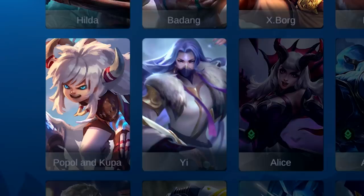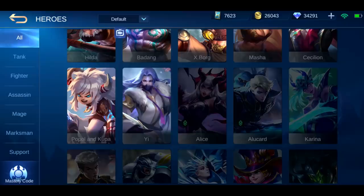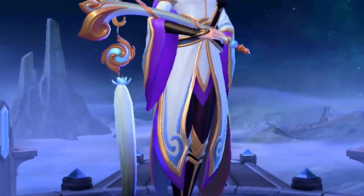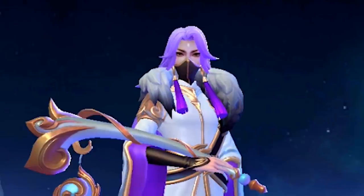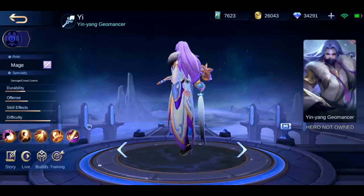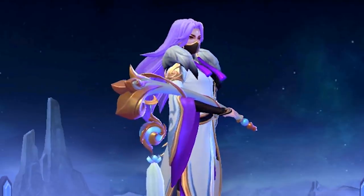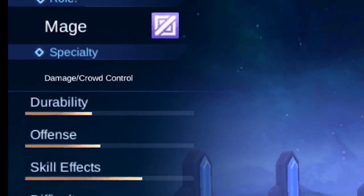There we go — it is Ye, the Masked Ling. This hero looks kind of like Ling. She has a nice mask, very timely for what's going on with the world right now. Ye is a yin-yang geomancer and she's a mage with damage and crowd control specialty.